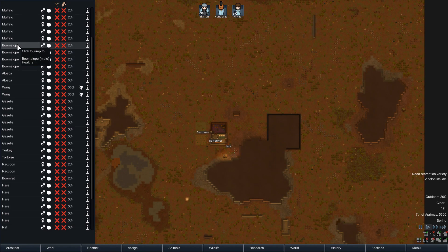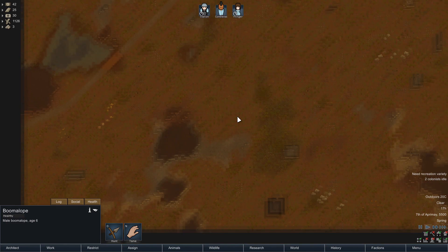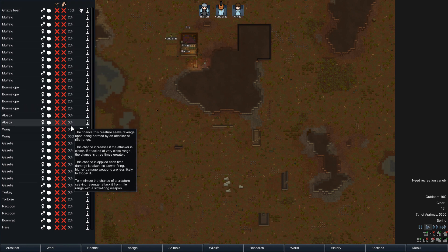For instance, if you want to have a look at the boomalope, you click it and it shows you where the boomalope is. This tab also shows you the sex and whether they're an adult, or how big they are — the bigger the circle, the more grown up they are. The percentage chance here is basically the chance that this creature will seek revenge upon being harmed by an attacker at rifle range, as it states.